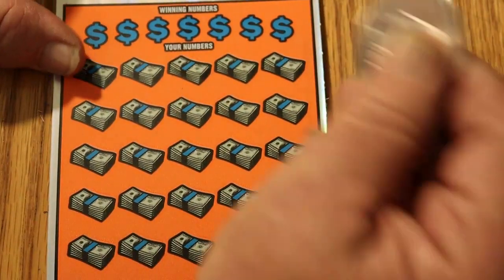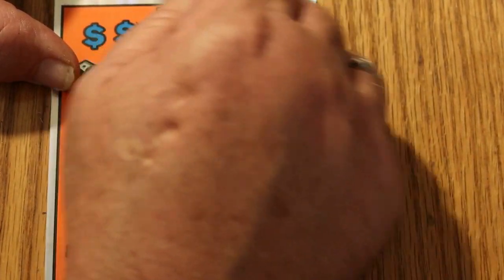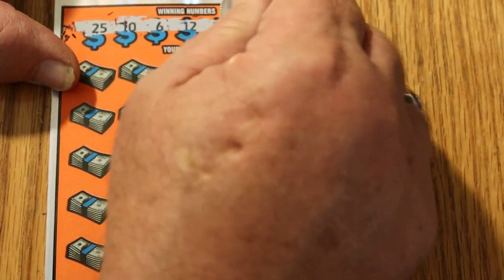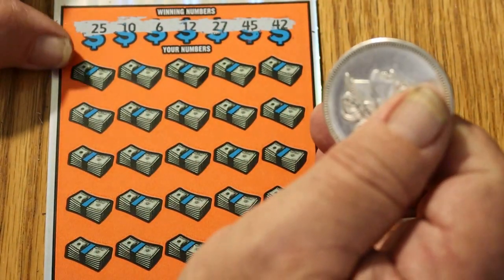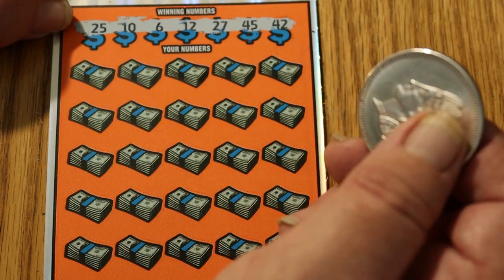Here we go with 004. The ticket is still — even with this new color scheme — not the easiest to scratch. 25, 10, 6, 12, 27, 45, and 42.